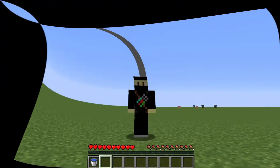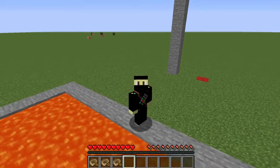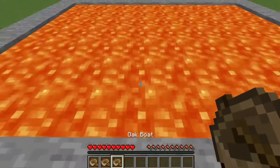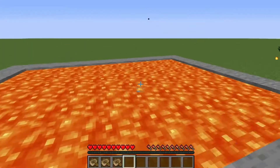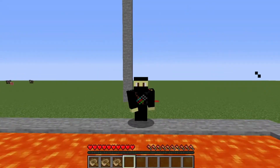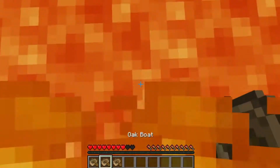Moving on to the next one. This trick is kind of a cool one because you get to walk on lava if you're in the Nether. If you didn't know, you can't place water in the Nether because it's apparently too hot. But this is a cool way to get around it.